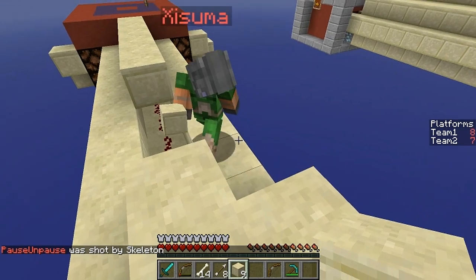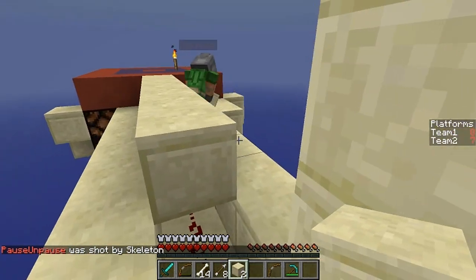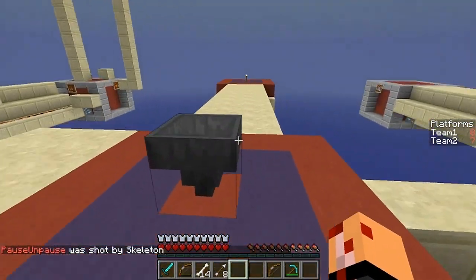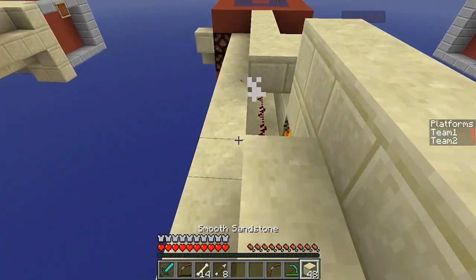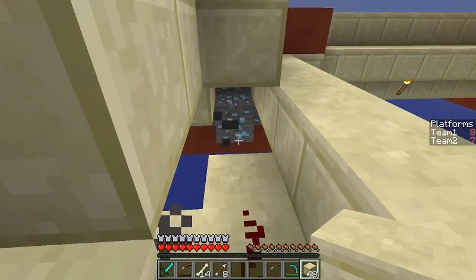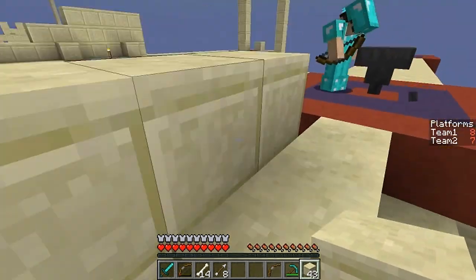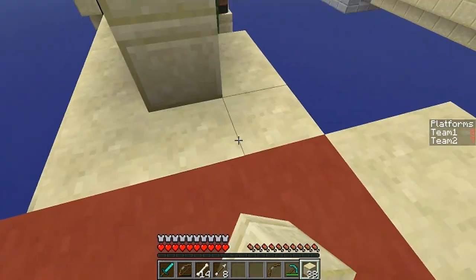Everyone go get diamond armor before they ruin it! I'm on it — watch out. I got a potion of invisibility, 15 seconds! That's really good, you can sneak in there and break the bed. I'm going to try to do it. We need more blocks. I have this power up and running — I just need a few blocks to bridge the redstone.